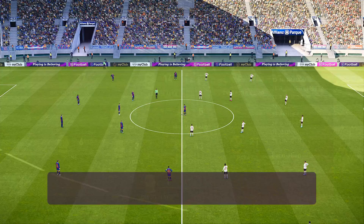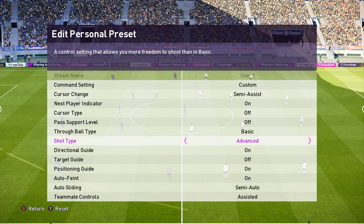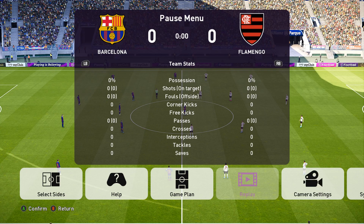Let me just show you guys what we are playing on. It is pass support off, through ball is basic so it's pretty much manual because we've only got advanced, and we are playing with advanced shot type. I'm sticking with it because I've got to get better at it - it allows you more freedom to shoot than basic. On basic, you can shoot towards the right, left, and center; it's pretty much predetermined. But advanced, when you master it, is just way more fun.